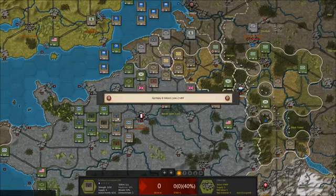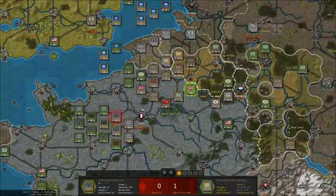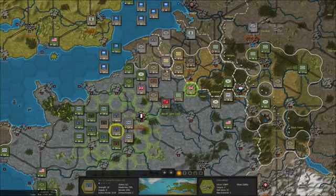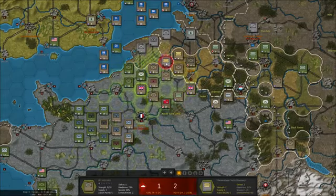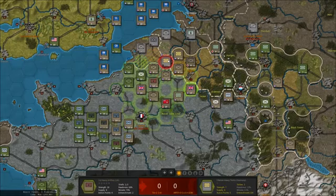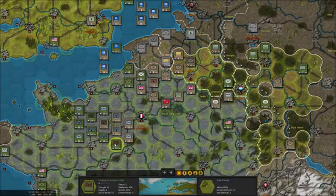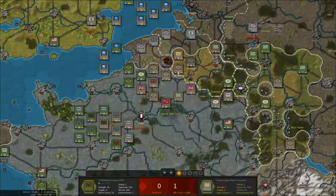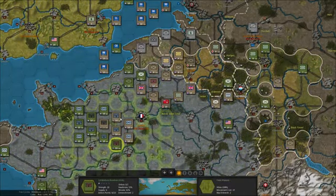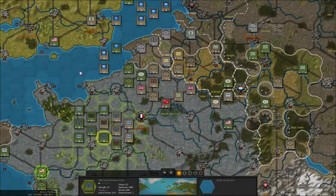Then switch to tacticals — two damage. Another one. How much do I need? Let me just check here: that would be two, that would be one. Let's take the artillery now. I need more bombers, so let's get the mediums, and one of the US tacticals, and then we will save the other two. I think we have enough now.